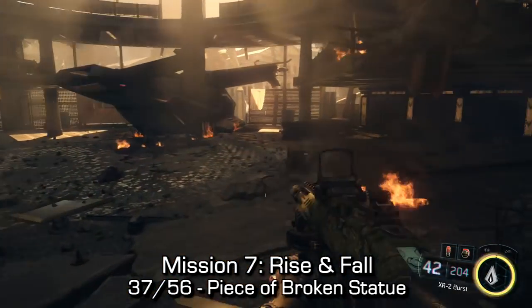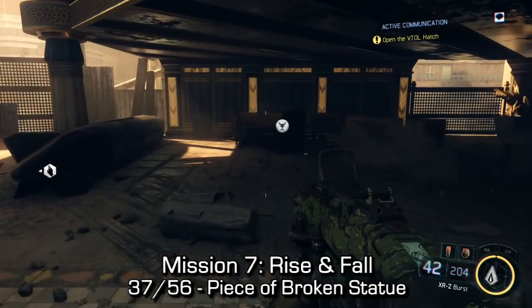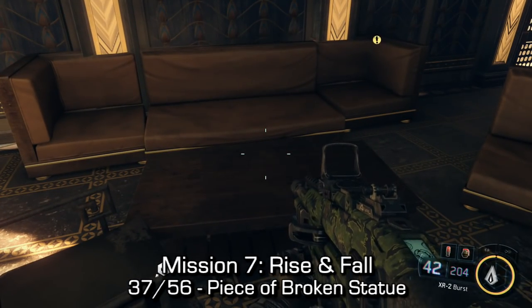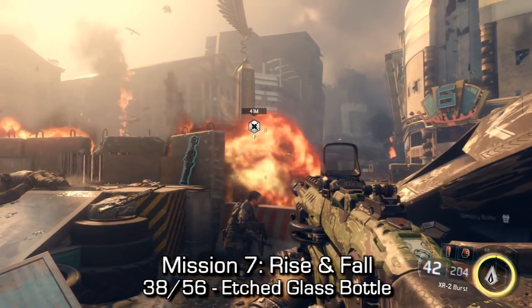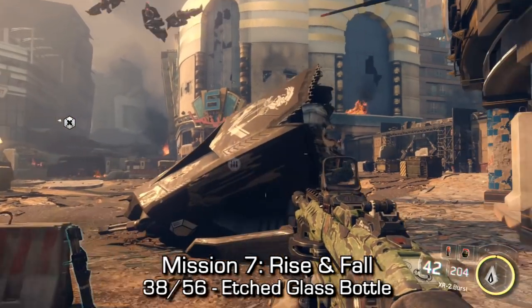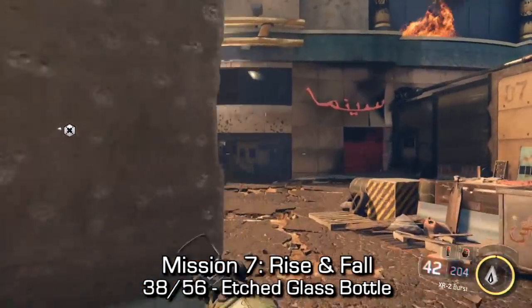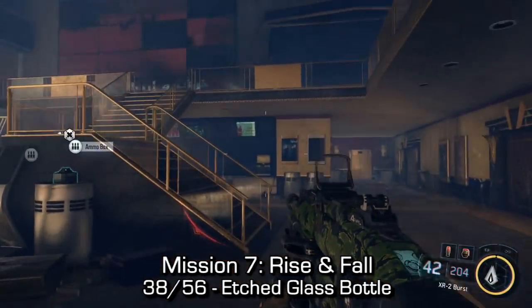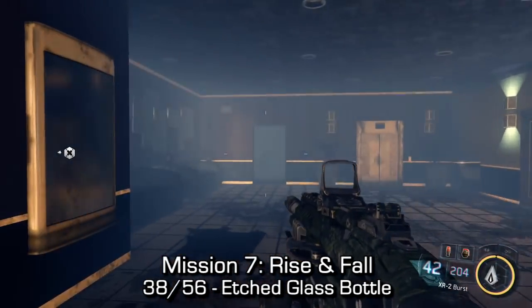Mission seven, Rise and Fall — the broken piece of statue. Once you come to the VTOL, before opening it, go to the right-hand side and next to these chairs on the little desk, you can find the piece of broken statue. The last one here — you'll come to a large open area with a monument in the middle. If we go to the right-hand side, we can see a kind of movie theater with neon lights. Go inside, up the staircase, follow the hallway, and at the end of that hallway, we'll find the etched glass bottle.